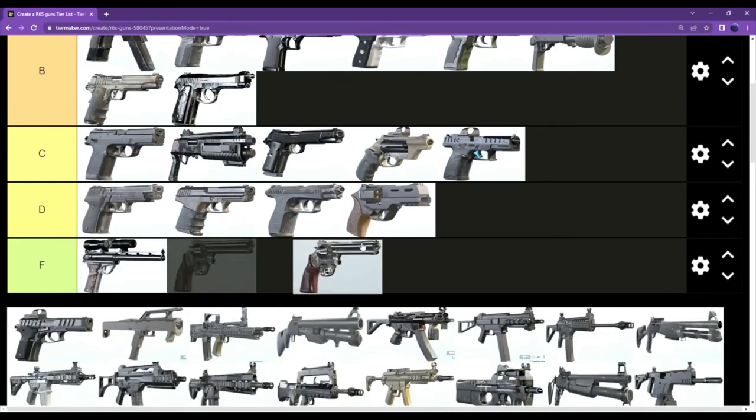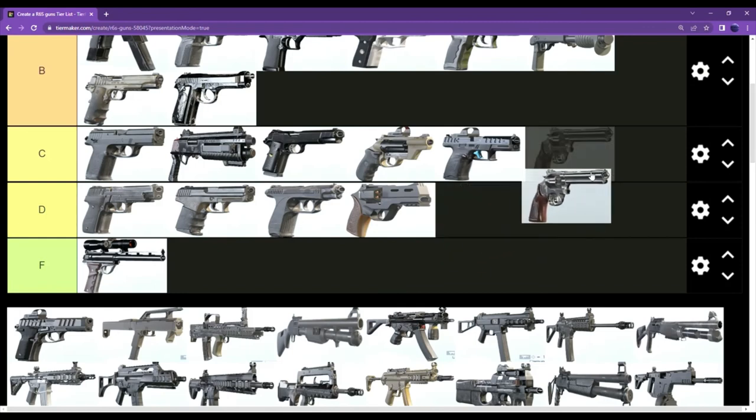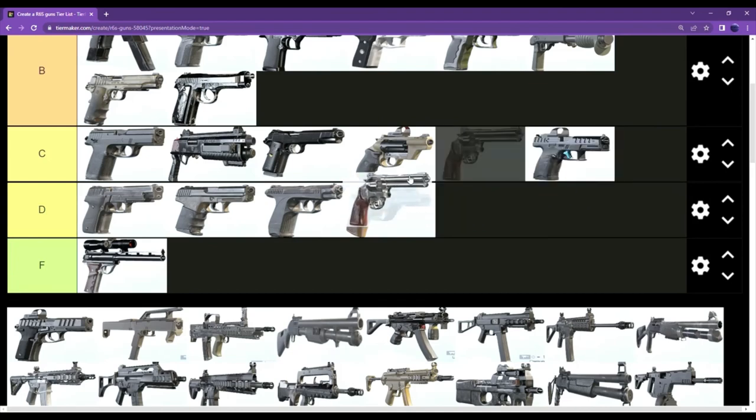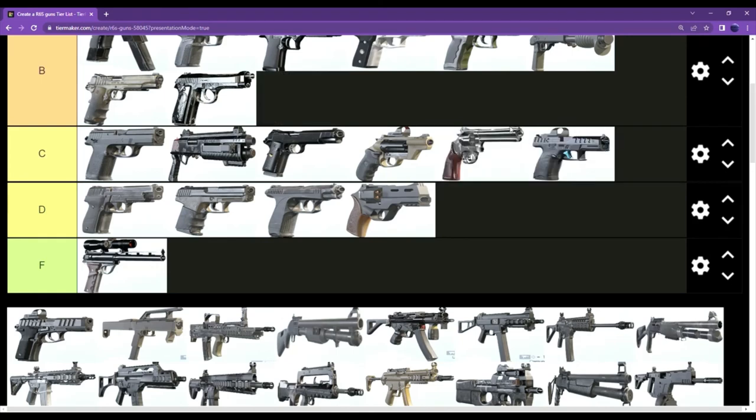I believe they added the revolver for Kaid — correct me if I'm wrong — the LFP 586. I think it's the better option over the 0.44. Kind of depends on who you ask, but I'm gonna put it as C tier. I'll probably get some people disagreeing with me on that.